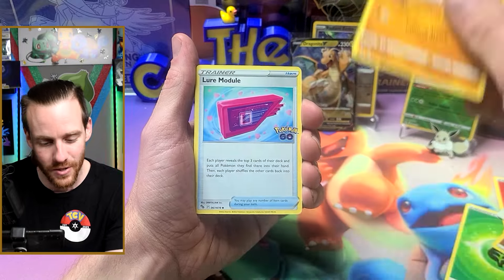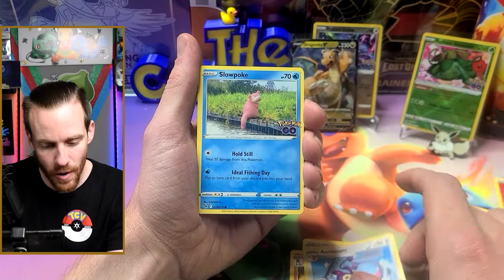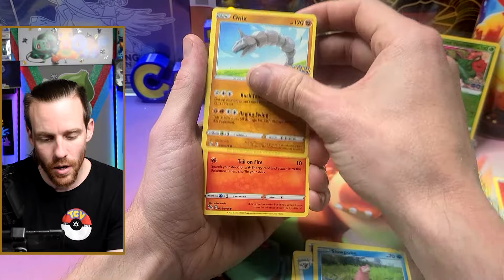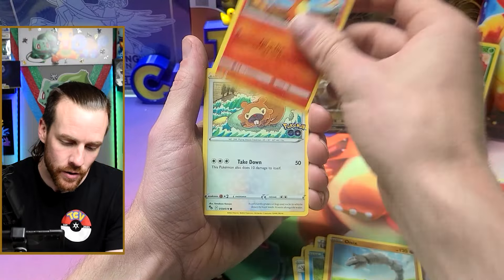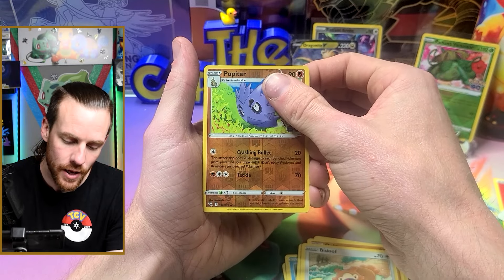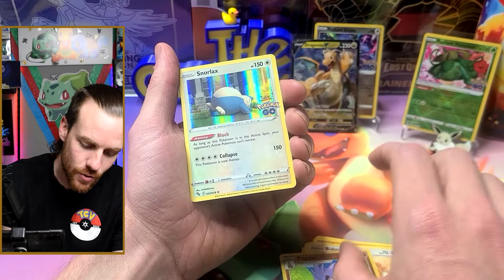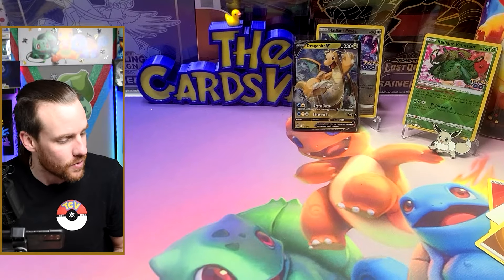Last pack — let's see what we get. Got a Solrock, Lure Module, Charmeleon, Ambipom, Slowpoke, Onix, Charmander, Bidoof, reverse Pupitar, and the last card — just a Snorlax, just a sleepy Snorlax boy.